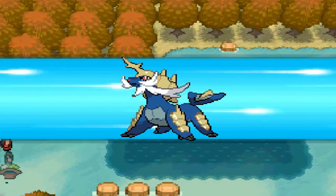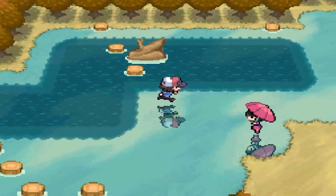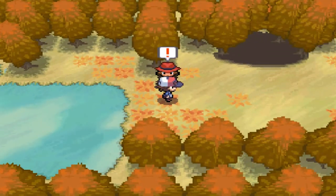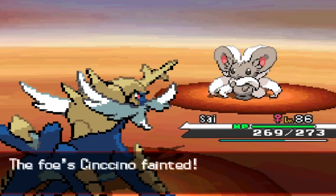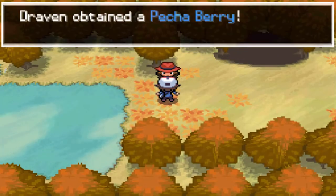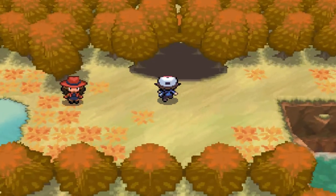We need to get up here, and there are a couple of trainers in the way. Let's go ahead and speed this up — wreck her team with Scissors, and Jynx has been defeated. Moving straight up now.